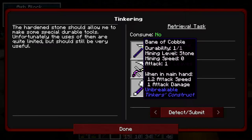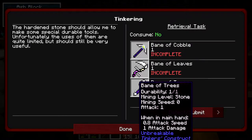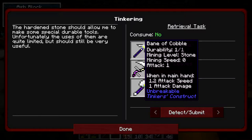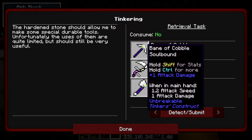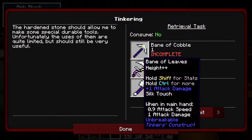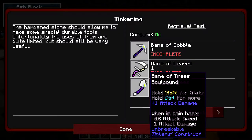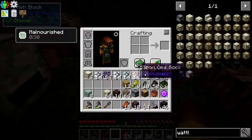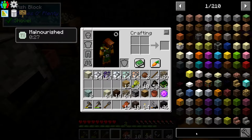Limited uses - bane of cobble, bane of leaves, bane of trees. It's unbreakable - nice! So we have a pickaxe, I don't know if it works for anything else but cobble. It's not like there's a lot of cobble I need to break. I would rather it work for basalt but we'll have to find out. Bane of leaves gets us a shear that is unbreakable, and we're gonna get an axe that's unbreakable - that is gonna be awesome.